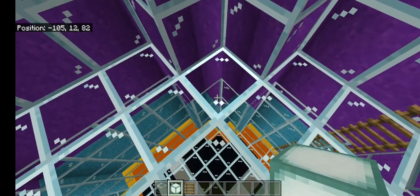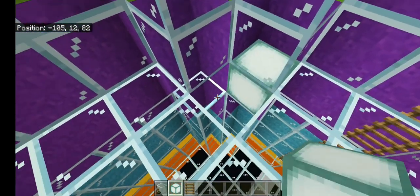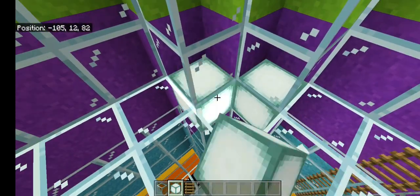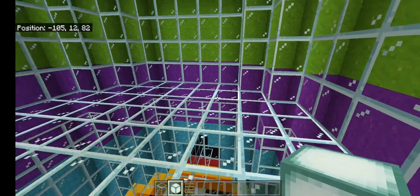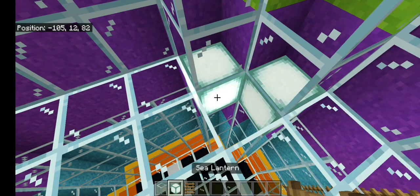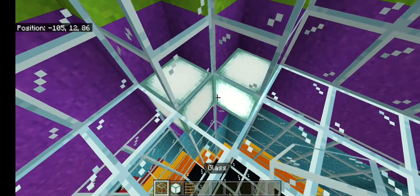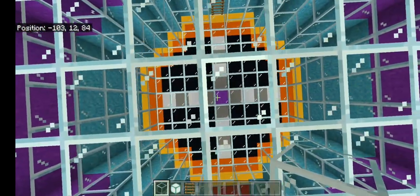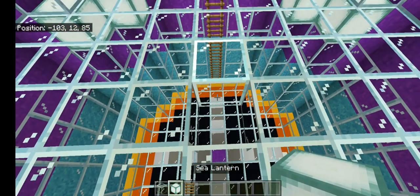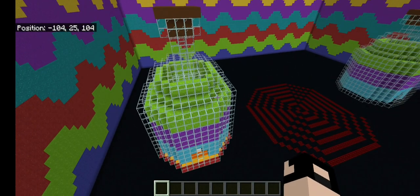Now you're going to want to add lights. Come here and pop them here and here, and do that on all four corners. Now put one in the center. And with that, you're finished with everything inside and out.